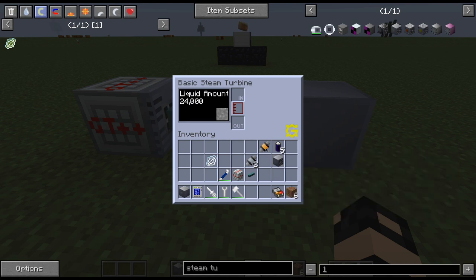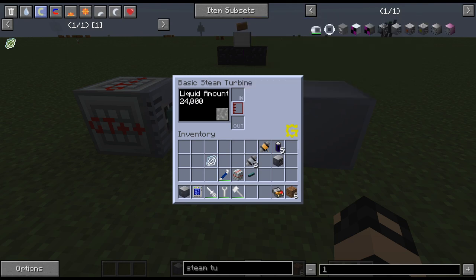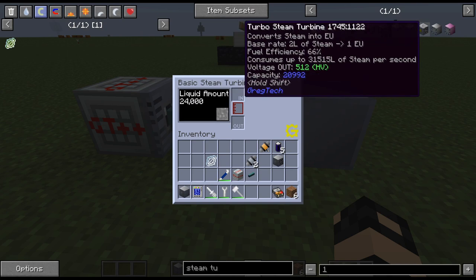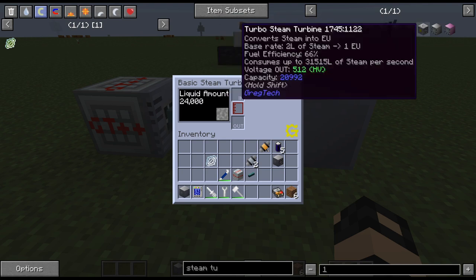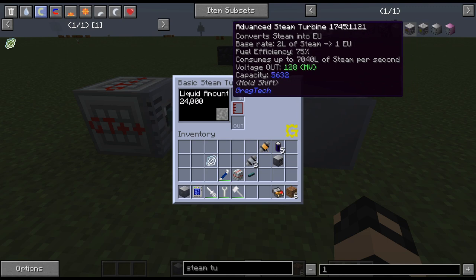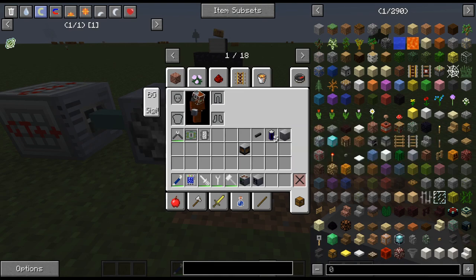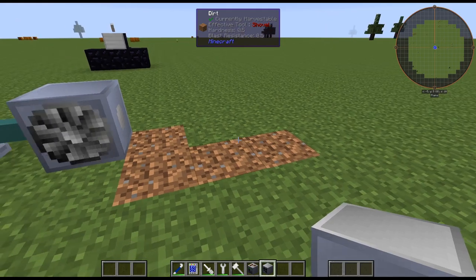Some people like to spam a lot of low level machines because they are more efficient. I have a tendency to want to build the highest tier I possibly can, even though it's less efficient, but it is easier to deal with less machines, less cabling, and less cable loss. In the case of the LV and the HV, 16 turbines would be much more efficient than just the one HV turbine, but I leave that up to you — which would you rather deal with, 16 machines or one machine? Now let's talk about how we get the power to the different machines.